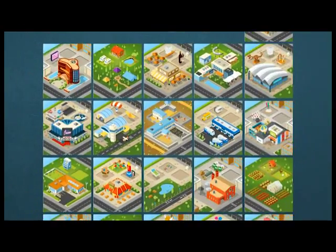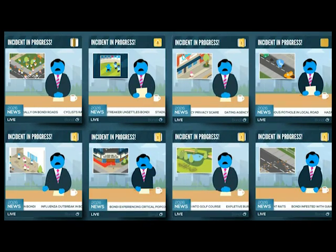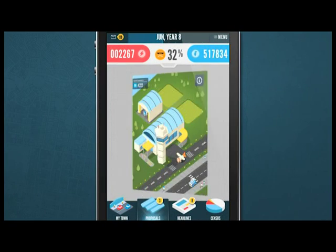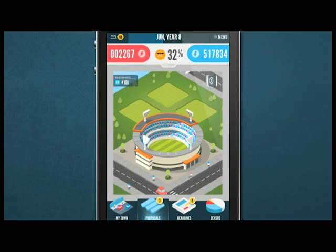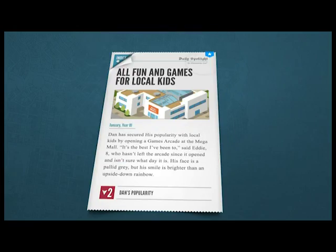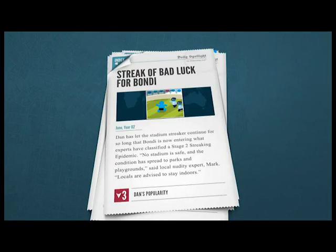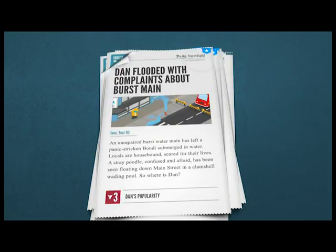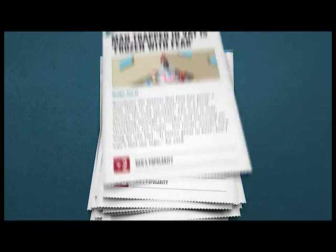With over 300 possible projects and random disasters to contend with, you get to see just how you respond under pressure. A local paper critiques your performance through articles that respond to your actions. Built with more than 100,000 words of customised copy — the equivalent of a 320-page novel — the content of the newspaper changes based on the popularity of your decisions.